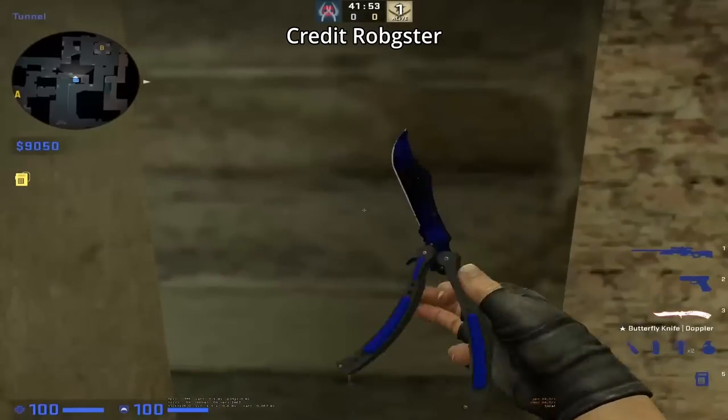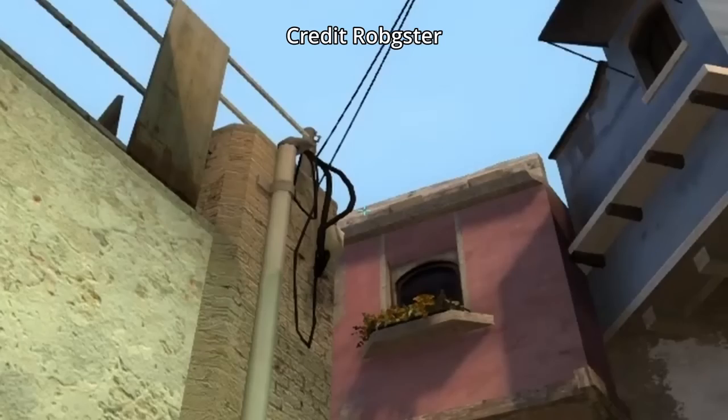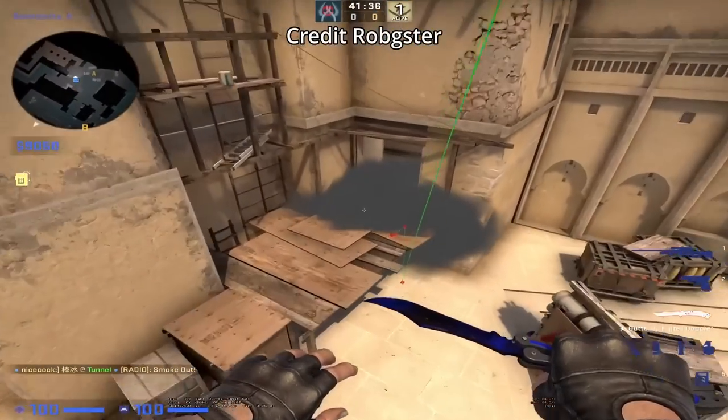Palace one way lurk smoke thrown from underpass: duck at this archway, aim as shown then jump throw. This smoke is going to land on top of the bricks and it goes through the wood. Your teammate in palace can lurk out with this smoke.